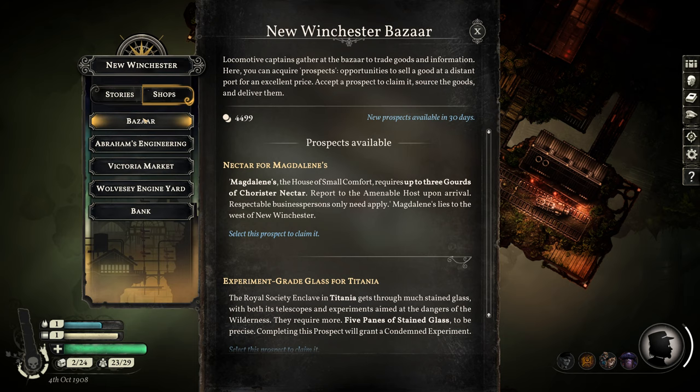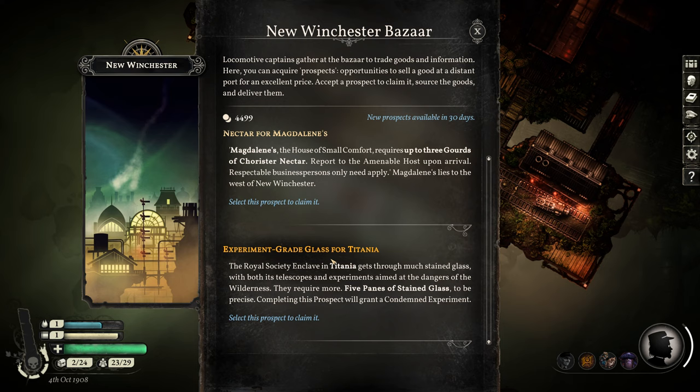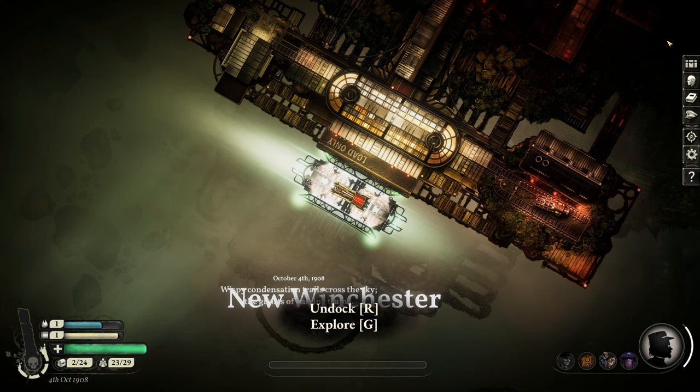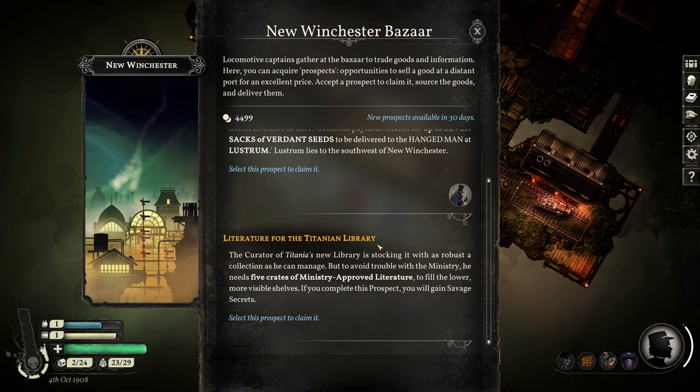The first method concerns prospects. When you go to a major port in Sunless Skies, you will always be greeted by two prospects if you currently have no prospects. So here we've got a prospect for Magdalen and a prospect for Titania. I don't actually have five panes of stained glass, but I'm going to accept this anyway. What I can do is immediately abandon both prospects, and if I undock, redock, and head straight back to the bazaar, I'll find two entirely new prospects generated for me. This is repeatable.